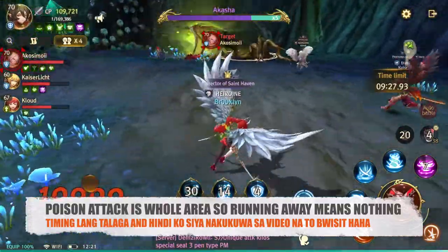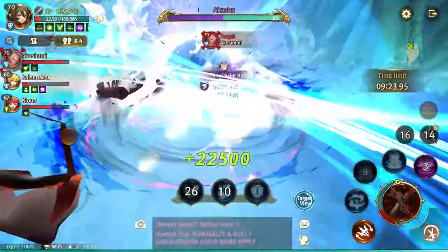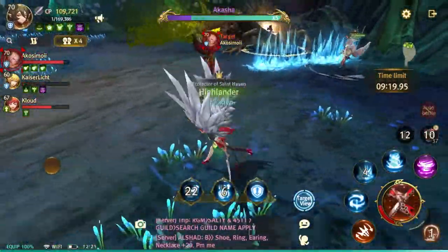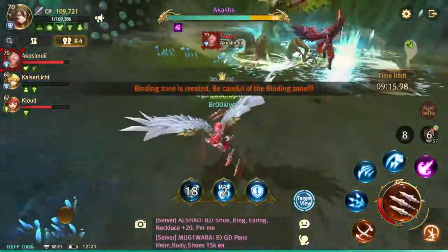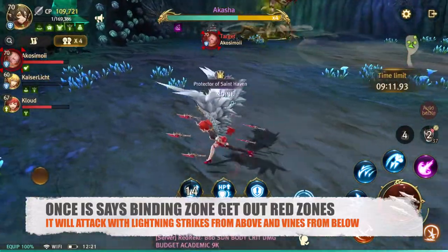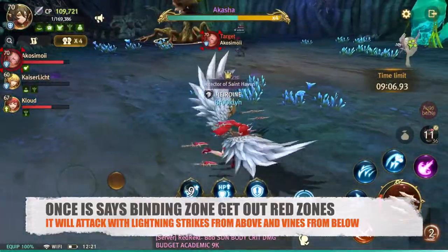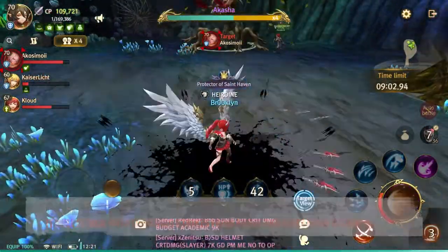I'm getting the dodge timing — you have to dodge at the last second so you won't get poisoned. The timing is really tricky. When it says 'binding zone,' get out of those areas immediately — they can one-shot you. If you're already poisoned and at one HP, those will definitely kill you. I was able to block some damage using my third skill.